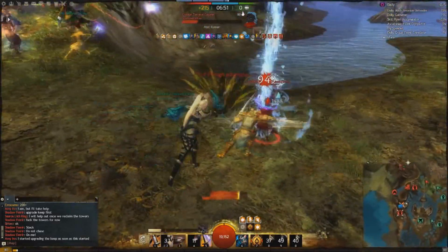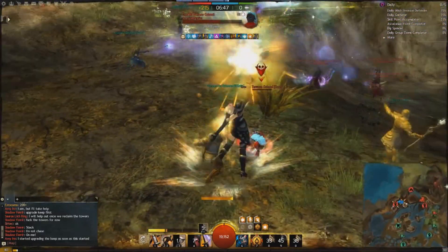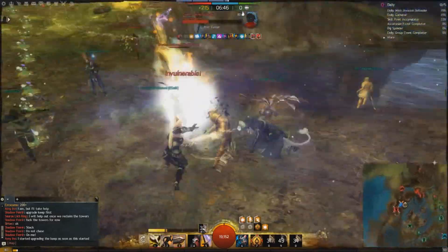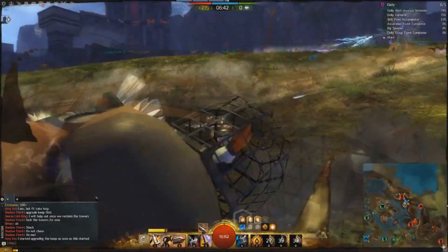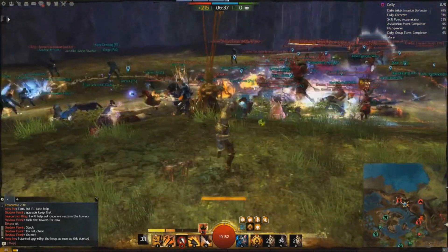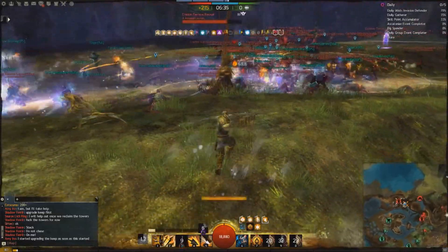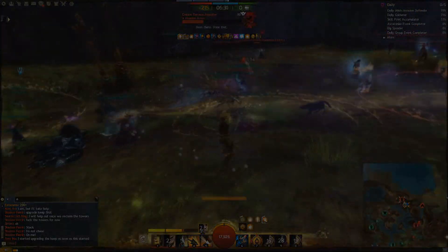World vs. World involves all sorts of sieges and massive player battles. The more points your server earns in a week, the more bonuses your server will get, and these will benefit you in a number of ways. The matches reset at the end of every week, and you'll be put into a fresh new match. Teams that played well in that week will be promoted to a new tier, and there's all sorts of cool rank system involved.